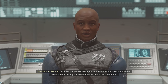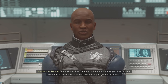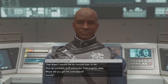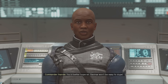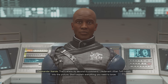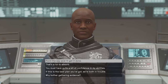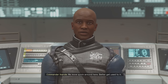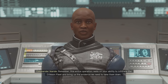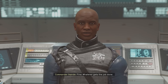Our intelligence has found a possible opening into the Crimson Fleet through Saoirse Borden, one of their contacts. She works for the Trade Authority in Cydonia, so you'll be using a container of Aurora we've loaded on your ship to get her attention. Once you bluff your way into the Crimson Fleet, the operation proceeds to evidence gathering. That's where my second-in-command, Lieutenant Gillian Tuft, comes into the picture. She'll explain everything. Whatever gets the job done.